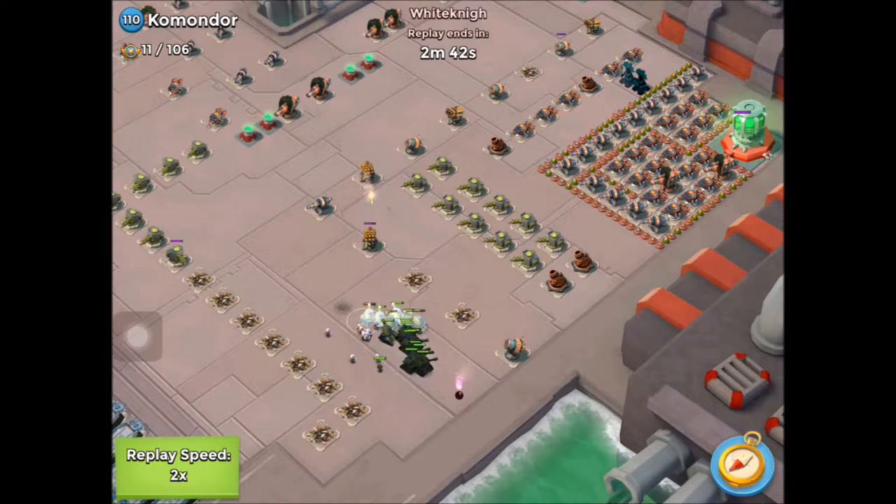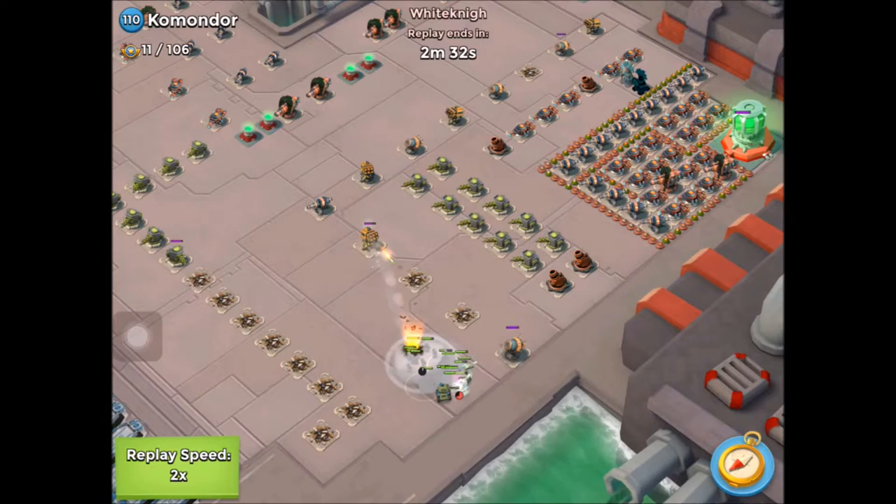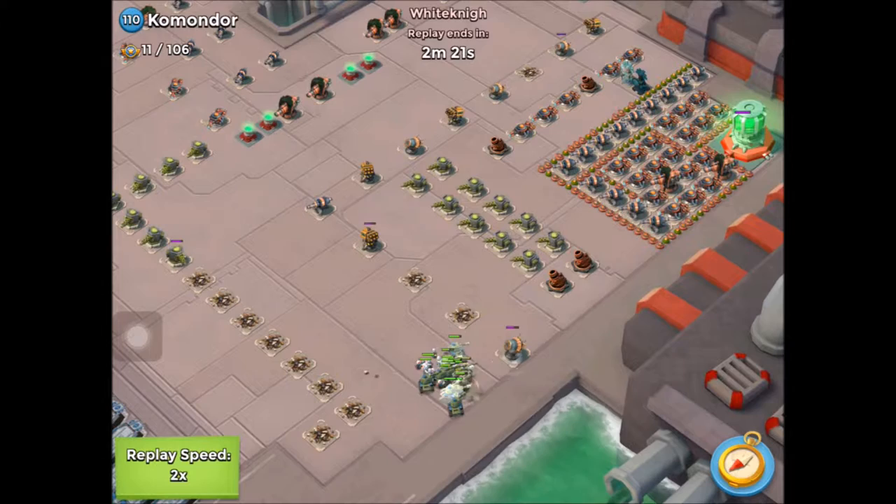He's already taken a couple down. He's going to take that shock launcher on the right. He's using some smoke to make sure that his medics all stay alive and don't get killed by those rocket launchers on the left.